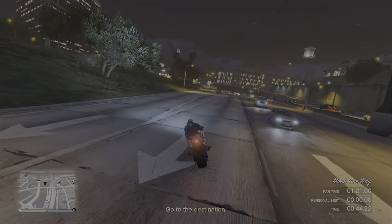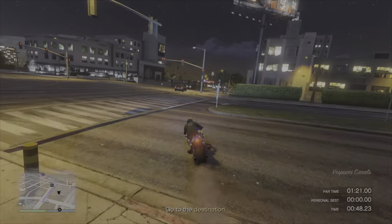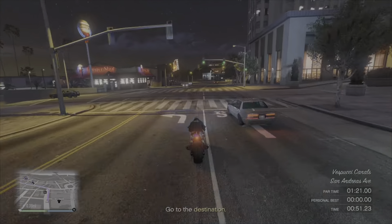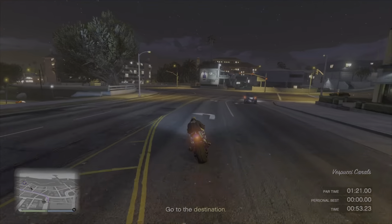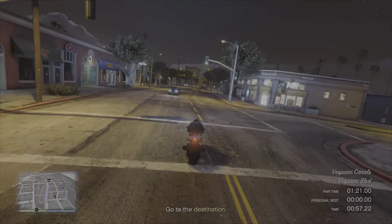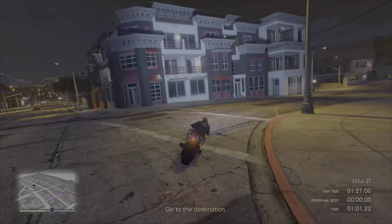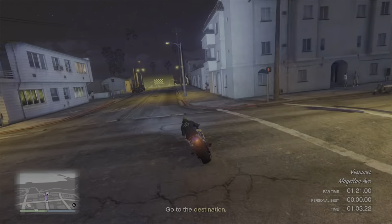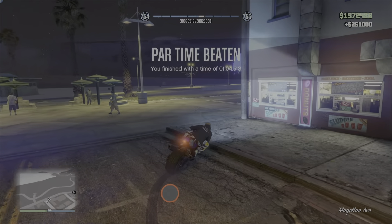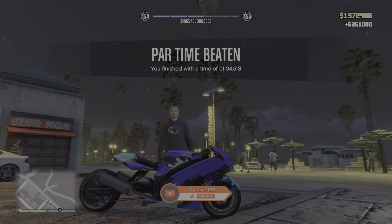From here it is making a beeline across the grass, heading for the road down towards the beach. From this point it is straightforward enough — all we need to do is follow that purple line. As you can see from the time, we've got plenty of time in hand. Taking this final bend, we do in fact complete the time trial this week in a time of 1 minute and 4.513 seconds, collecting $251,000.